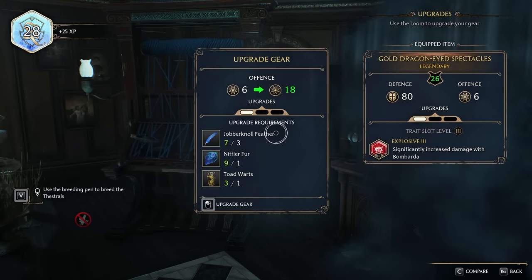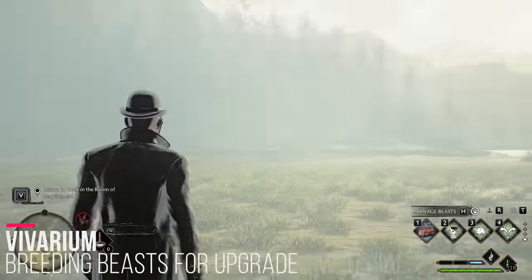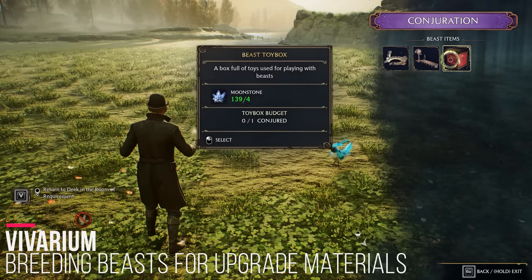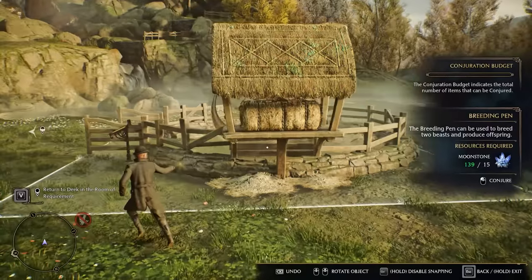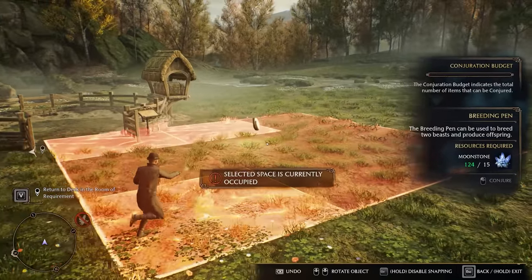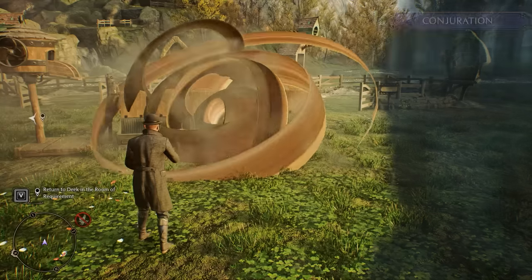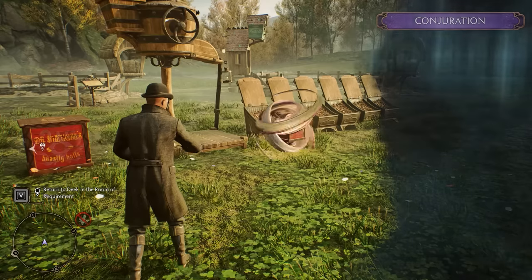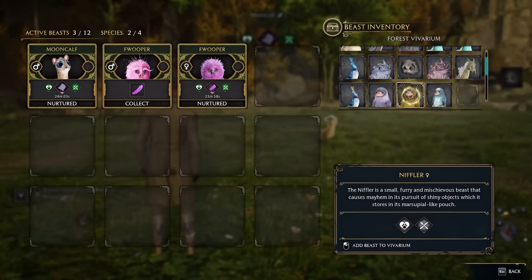That's why collecting and breeding beasts is so important — it makes your gear OP. There are four vivariums you can unlock, each with a different biome. One of the things you want to buy from Tomes and Scrolls is the breeding pen. Once you capture a bunch of beasts, you release them in your vivariums, place a breeding pen, and if you have a male and a female you can breed them to create a baby beast. You can also put down a beast feeder to automatically feed your beasts and a toy box, taking a lot of the legwork out of caring for each beast individually.